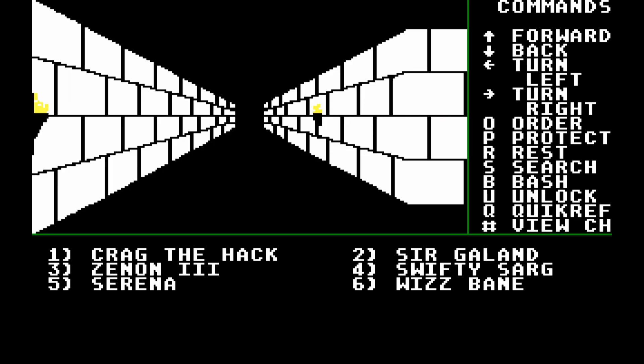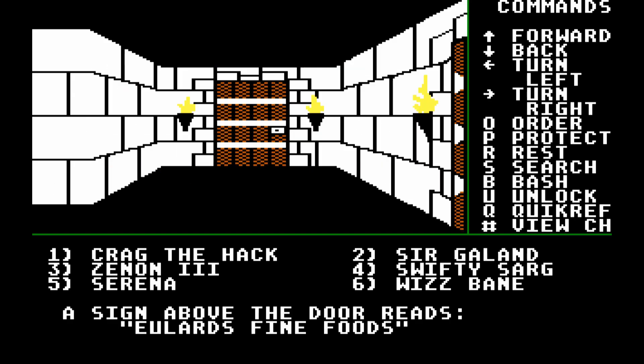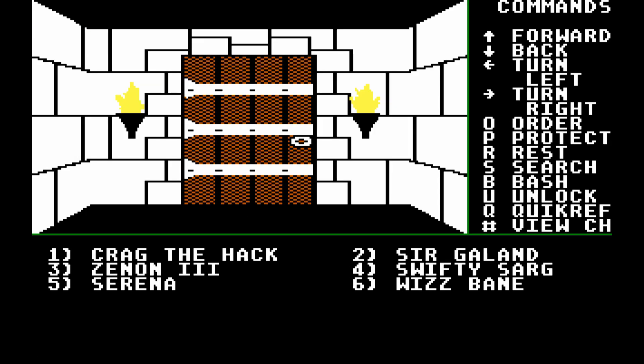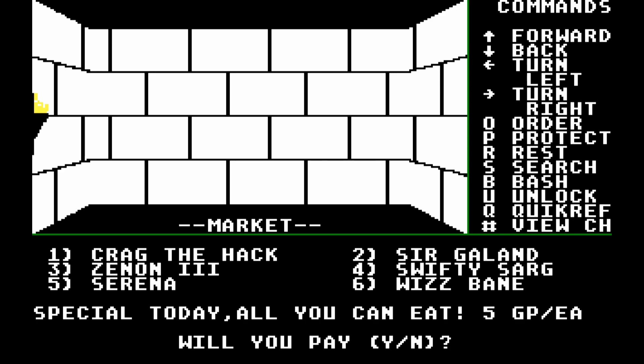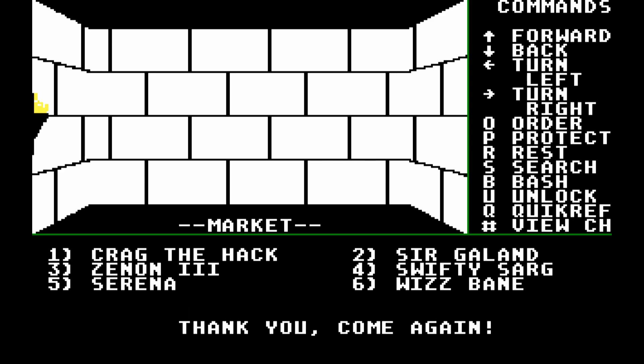Might and Magic 1 is an RPG heavily influenced by Dungeons and Dragons. You start out by creating a party of six adventurers, or there are six pre-made ones in case you're too lazy for that. There are six different classes to choose from, each being pretty unique and together making up a pretty well-balanced party.